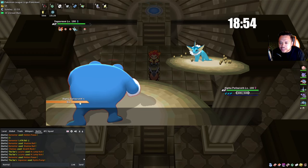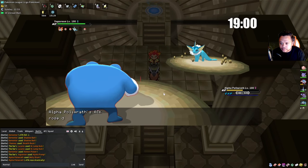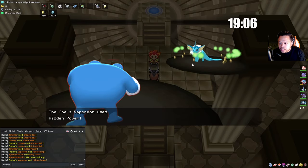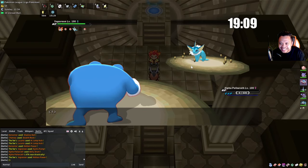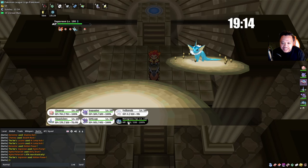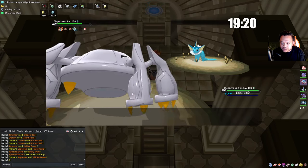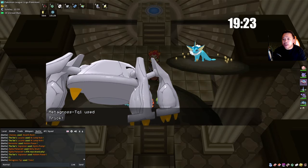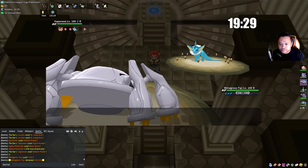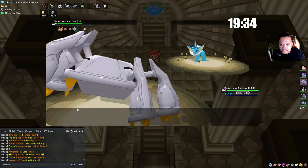Empoleon doesn't really do anything — that's why we have Polywrath. I'm going to try setting up Belly Drum here. He uses Hydro Pump. I didn't put Sitrus Berry on Polywrath — that's actually bad. I'm going to Metagross then and use Trick. I should have gone Metagross initially to use Trick. Without the Sitrus Berry this is my fault.